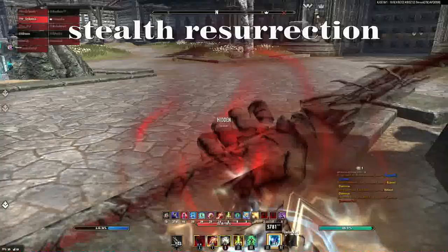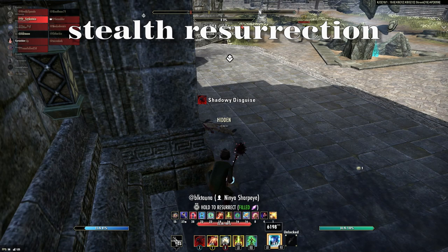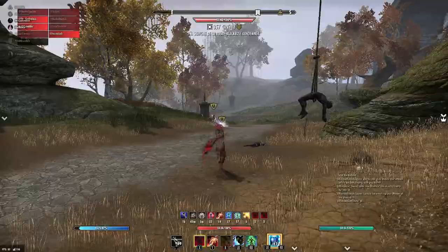Next is Stealth Resurrection. This used to be an actual stealth res — that's why I still call it that. What this does is: you have your weapon out, you go to put it away, and about halfway through you start your Res. See what it does — it doesn't have that glowy aura, the beacon around it. So if people aren't paying attention, they're not going to notice it. Like that guy right there — he didn't even notice it. Now look at this guy over here and you see the glowy beacon, and then we all just converge on him.